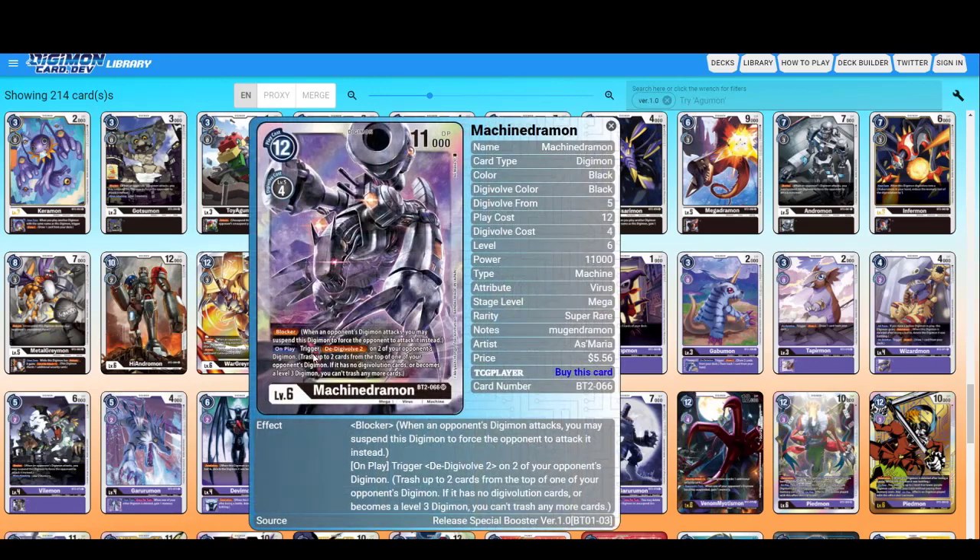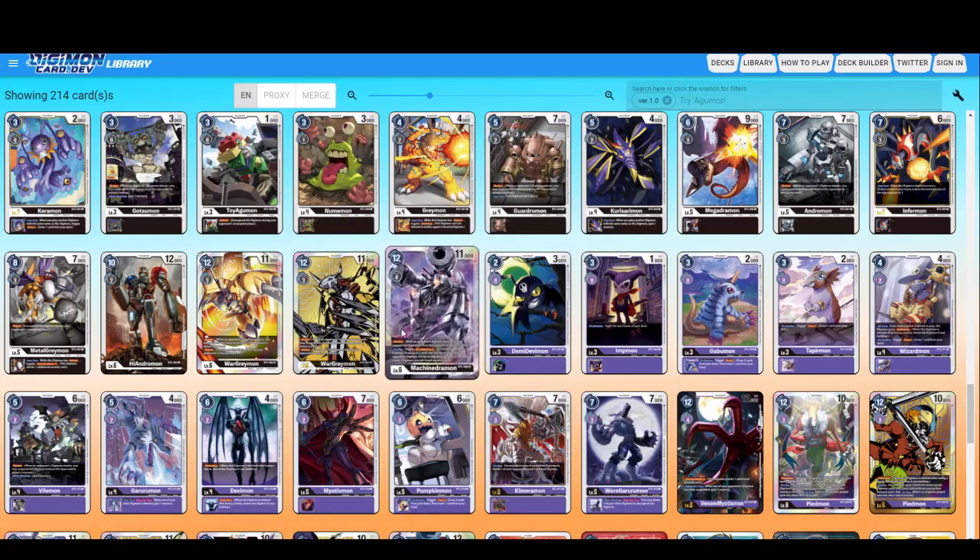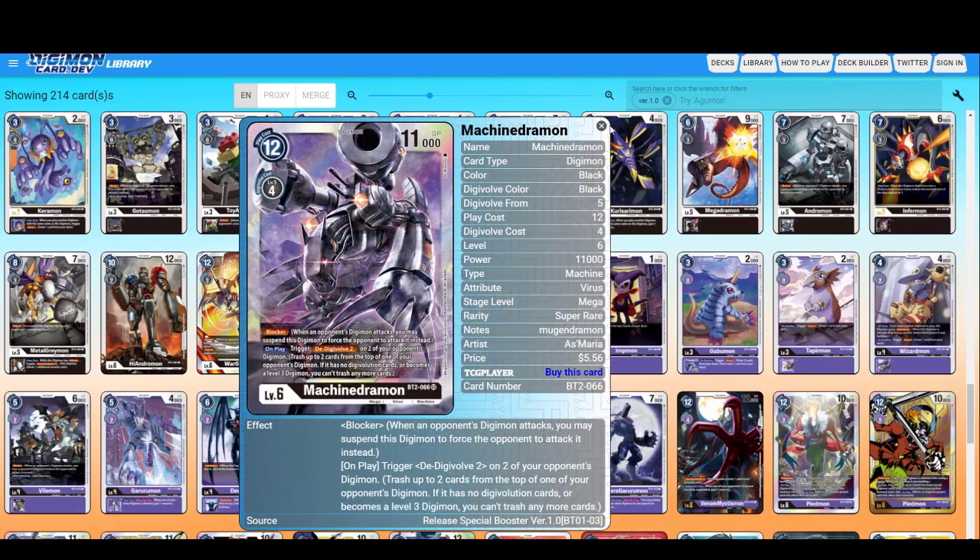Machinedramon — Blocker and on play a new keyword. Trash up to two cards from the top of one of your opponent's Digimon's Digivolution stack. If it has no Digivolution cards or becomes a level three, you can't trash any more cards. So you keep trashing until it becomes a level three.